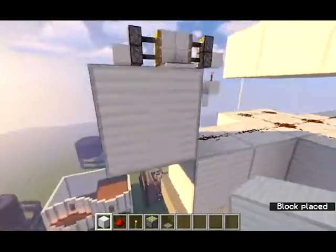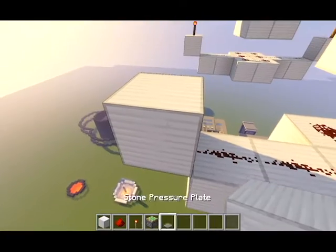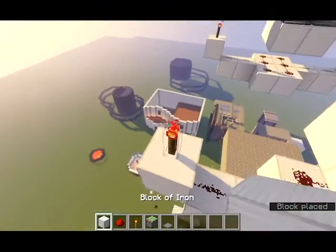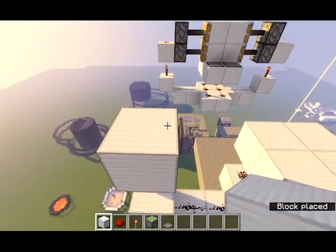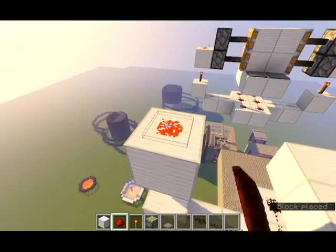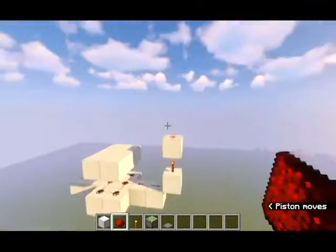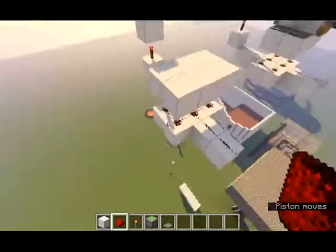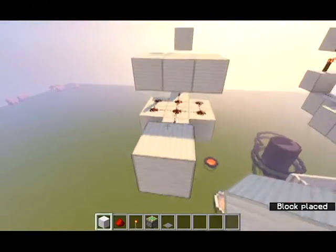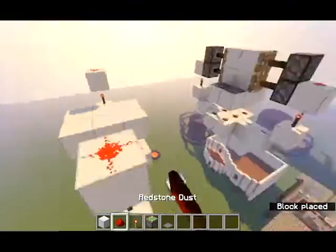Now, the redstone is going to be running into this iron block right here, which is going to have a redstone torch on the top, another iron block on the top, and a nice piece of redstone — which, with a new update, you can change. That does affect it, good to know. That might help in a future video. Now you're just going to mirror the exact same thing on the side: block, redstone torch, one more block, and another piece of redstone.